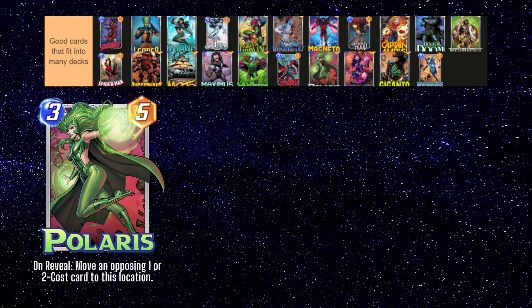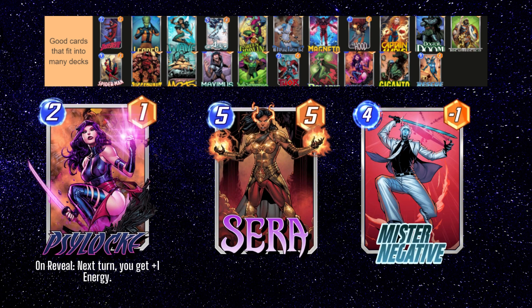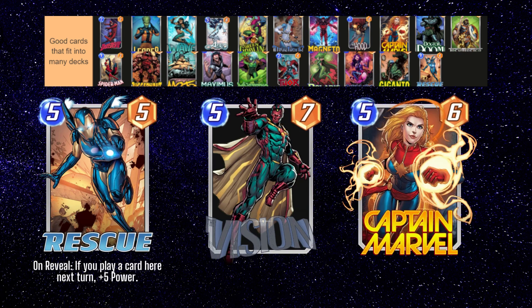Thor also pairs well with Jane Foster, who we'll get to in a minute. Polaris is a fairly well-statted card with an interesting effect — she works well in disruption type decks or in decks that just want to run well-statted cards, and can usually pull over a card to fill up one of your opponent's lanes. Psylocke we've mentioned a number of times already; you want to run her to get out some key cards like Sarah and Mr. Negative earlier. Giganto is just a huge card and one of the most powerful standalone cards in the game. He comes with a drawback that you can only play him in the left lane, but any deck that can cheat out multiple powerful minions can certainly make use of a 14-power body. Rescue is another decent card that can turn into a 9-power card if you play into her lane on the next turn, though you can mitigate over-commitment by pairing her with cards like Vision or Captain Marvel that can move to other lanes later.